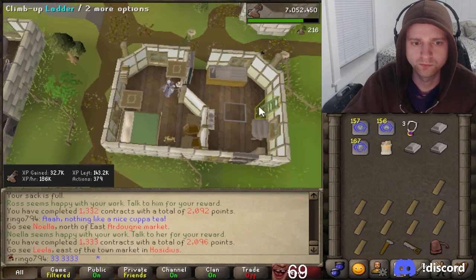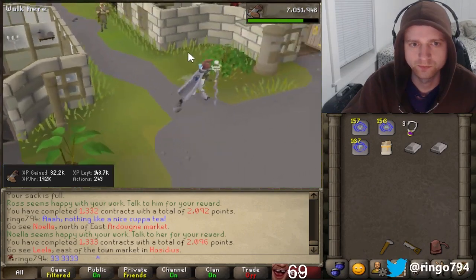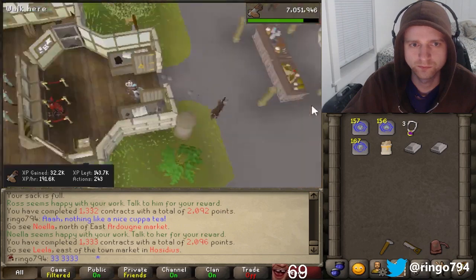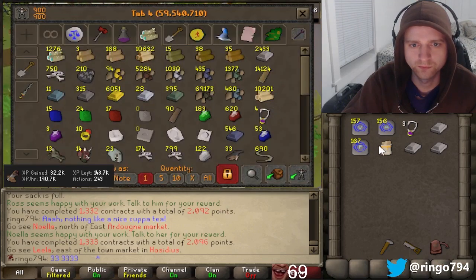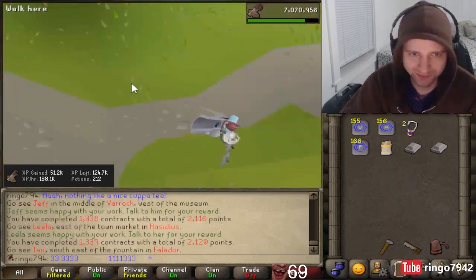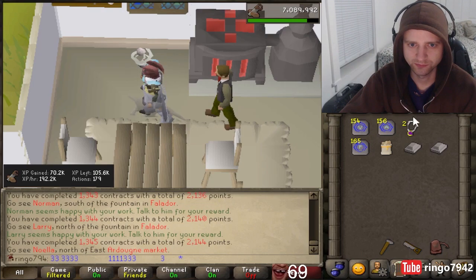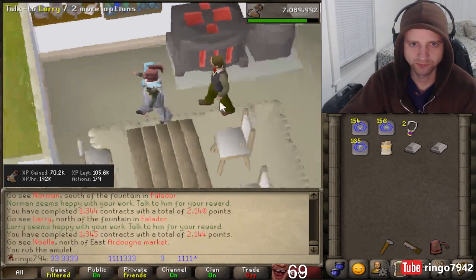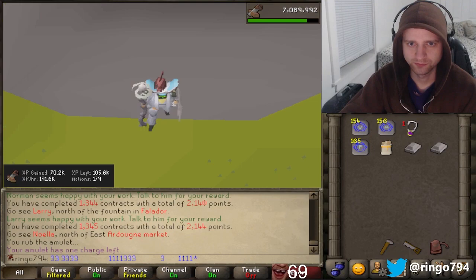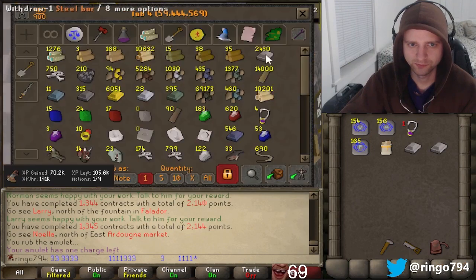Next up are some quick tips on how to speed things up. Anytime that you get a contract west of the estate agent in Hosidius, you want to hit this bank because it will always be on the way. The same rule goes for any contract in Falador, because you will always run by this bank. And if you are out of supplies and you get a contract not in either of those places, you can just use your Glory to Edgeville and restock there.